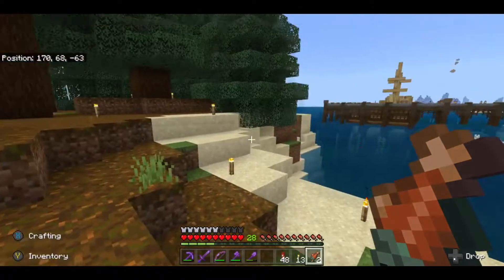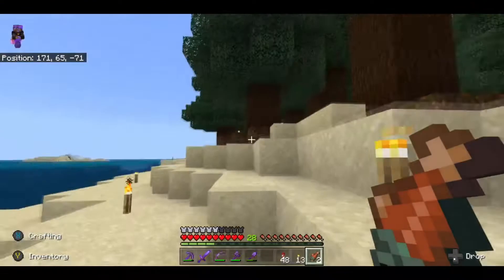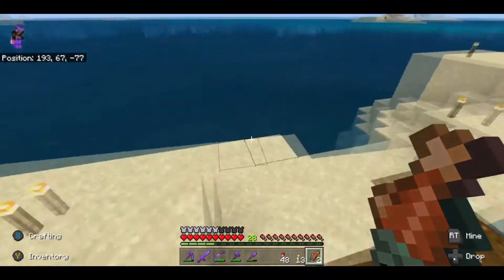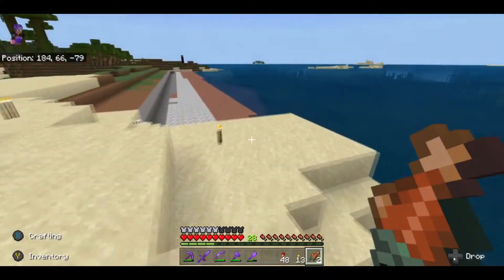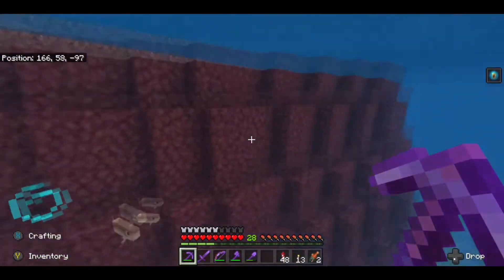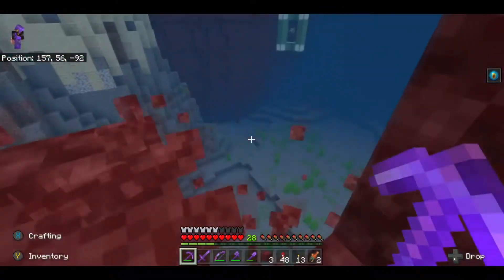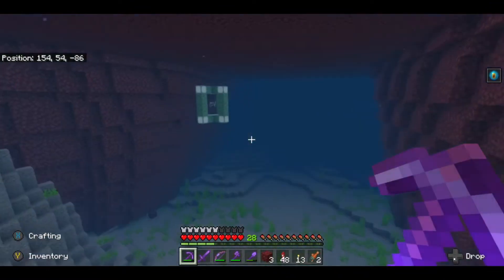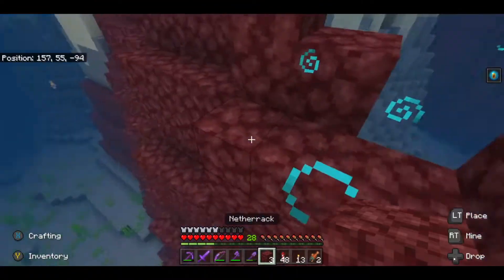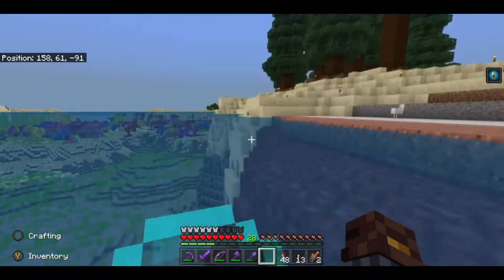I'll be tidying up this area over here a little bit because these trees are kind of taking over. We need to tidy that up and get quite a bit of sand on this side of the island and return this all to grass. I actually built this all with netherrack, so this thing down here is completely hollow. I've got myself a little conduit floating around in here just because I'm working underwater quite a lot, so having a conduit down here is a very good idea.